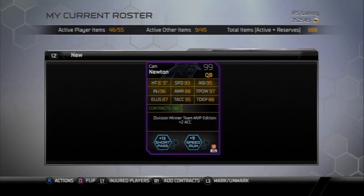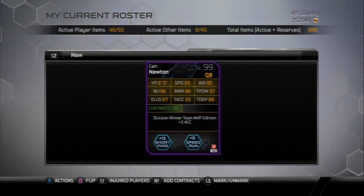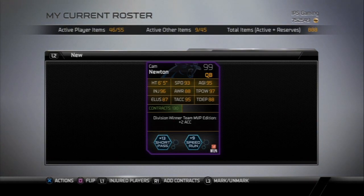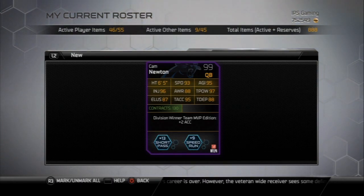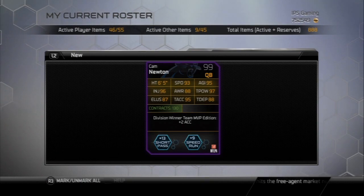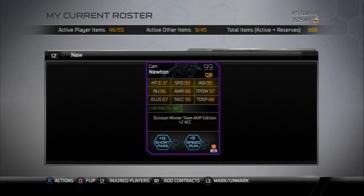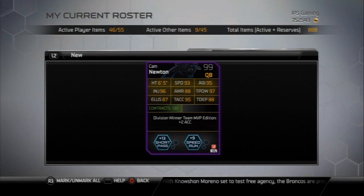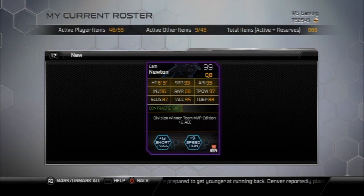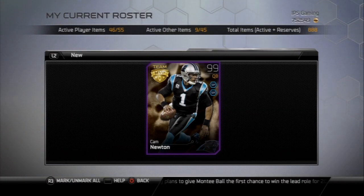This dude is like a fullback with great throwing stats. He has 87 trucking, 94 ball carry vision, 85 stiff arm, 84 spin move, 85 juke move, and 83 carrying. The trucking is a plus nine increase from the Ghost card. Every step up the card gets better, and this one is just unbelievable. He does not fumble the ball — you can lower your head and get extra yards without worrying about fumbling. It usually takes two defenders to tackle him if you're running straight at somebody.